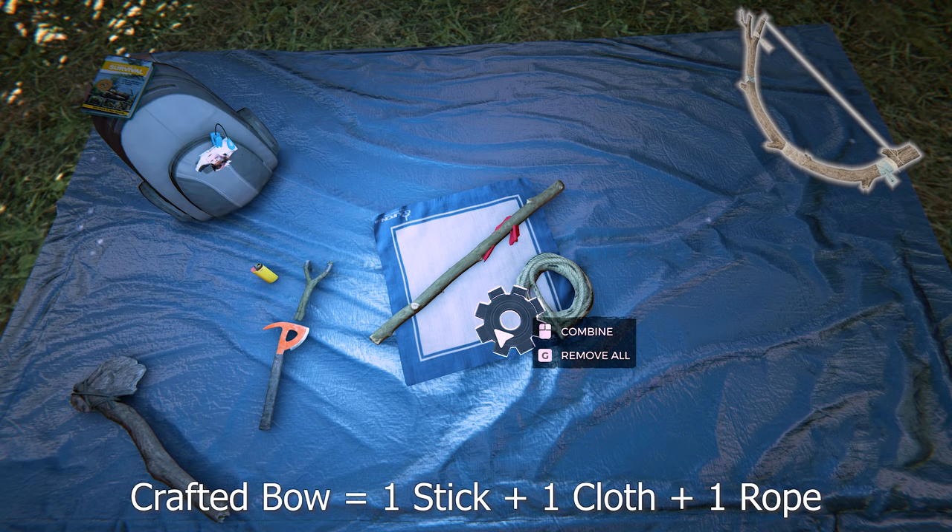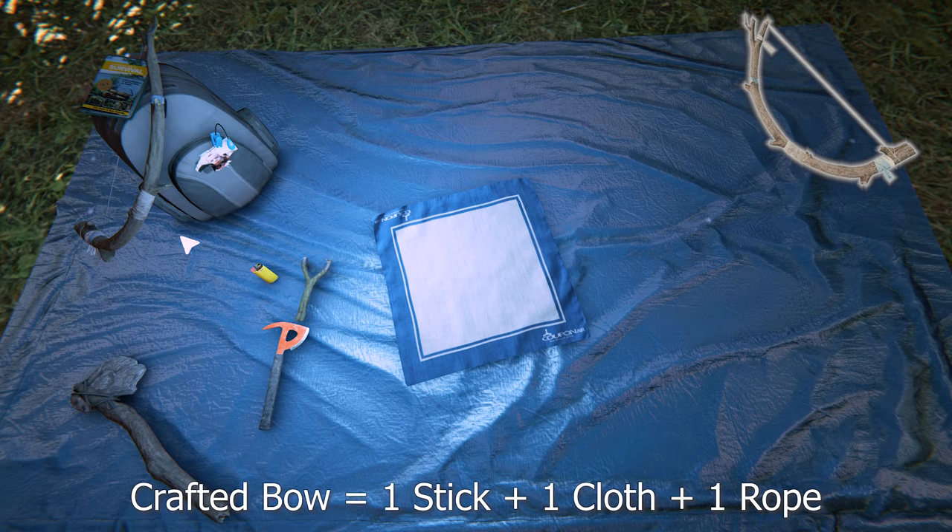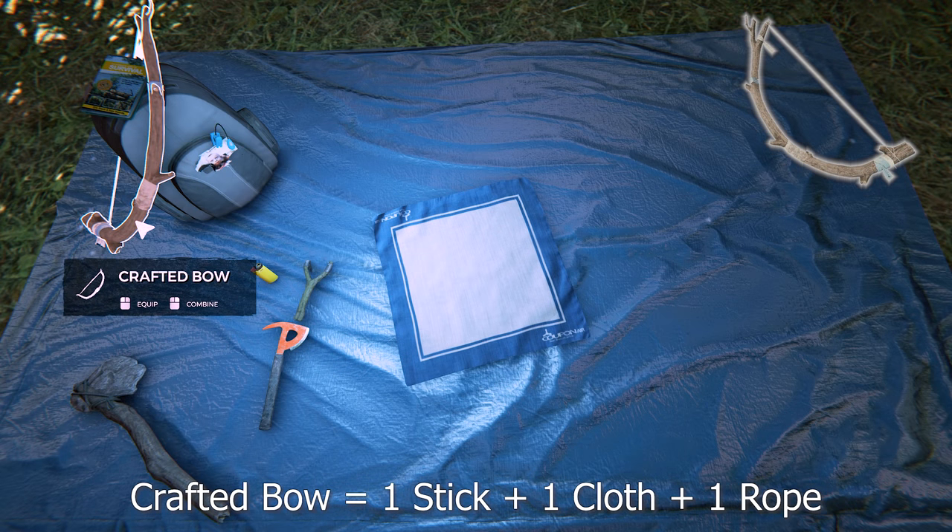To make a crafted bow it's one stick, one rope, and one cloth. It's a very basic bow. There's a more advanced modern bow in the game but you've got to find it — it's deep within caves and very difficult to get to, though this can do the job.